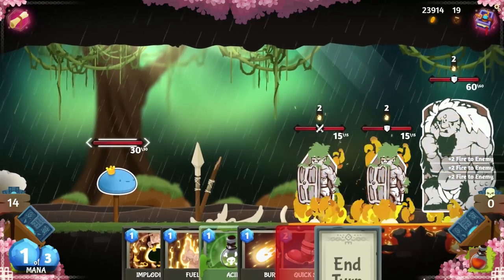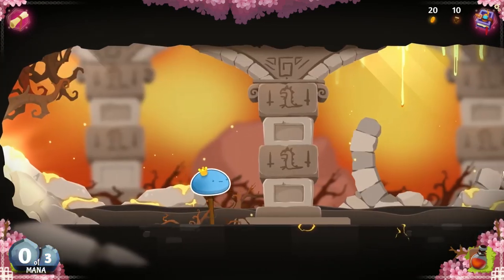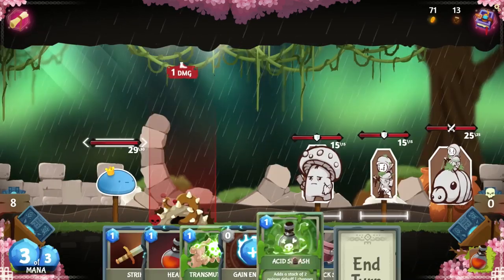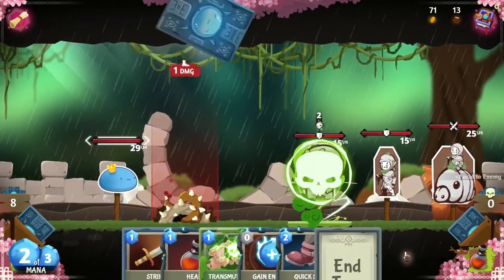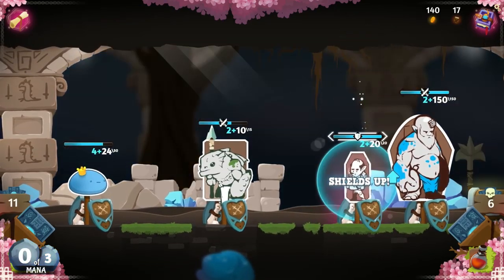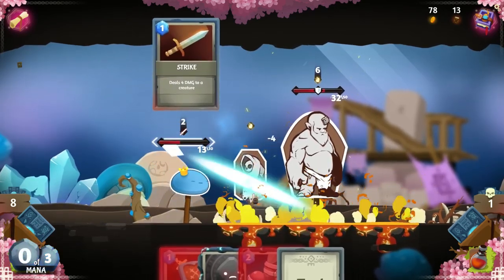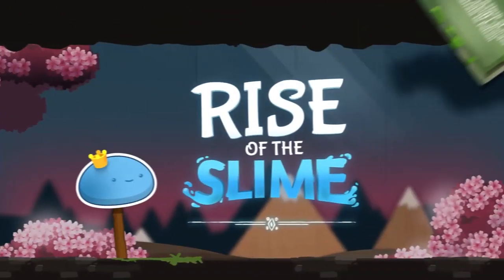You know the drill by now: add cards, upgrade them and discard the ones that are bogging you down, all controlled by the amount of energy that you have, which starts at 3 points. However, enemy attacks and defenses are not spelled out in full in this game, but there are some interesting positioning and elemental effects that come into play.